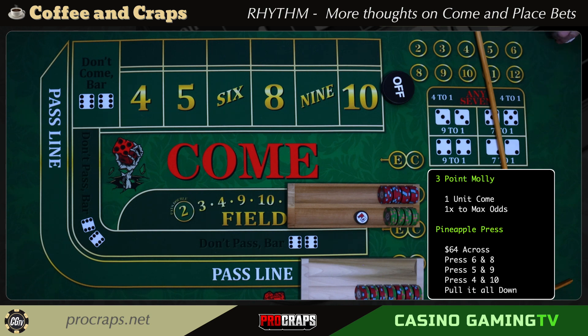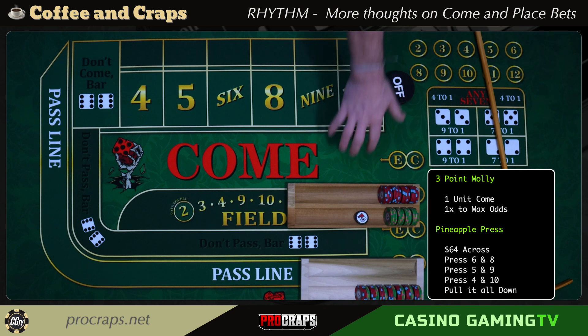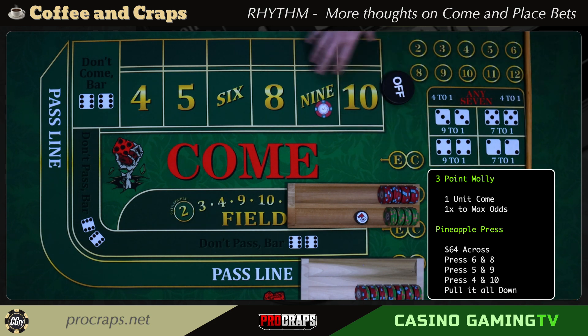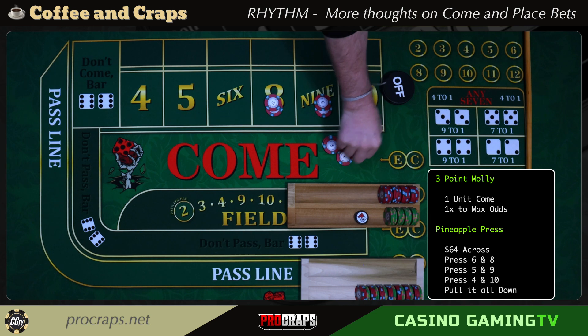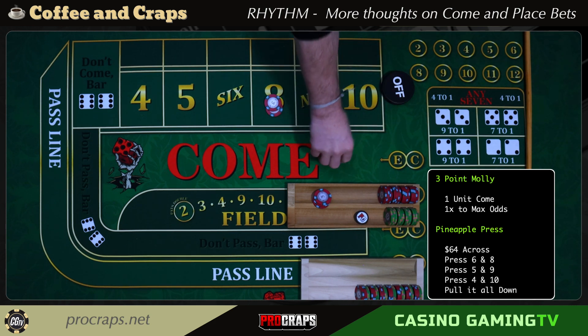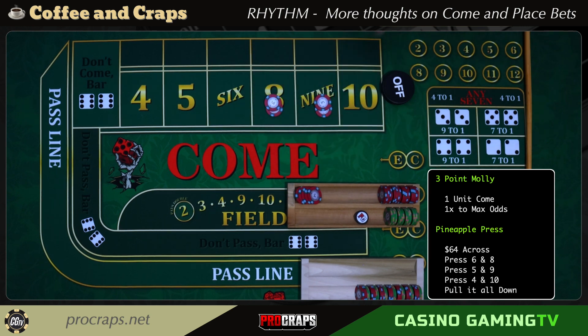This is a lesson in rhythm and gameplay, not in how to work a table. The other player — the come better — we'll do three come bets. I'll put one chip in odds just to show they're there. Each time a come bet wins, I'll double up the flat bet and bring it back to the rack so I can have more odds on the next time through. I'll press up the base bets so I can afford more odds coming through — that's the only change I'll make to the normal Molly.